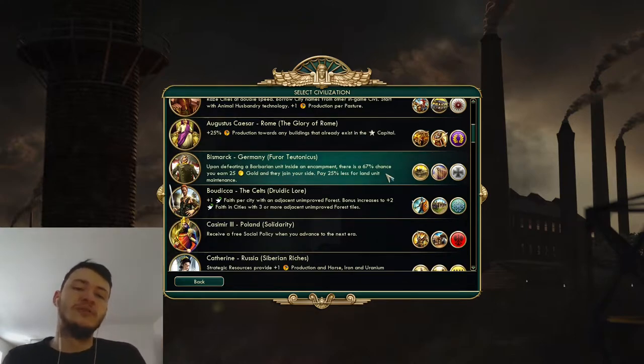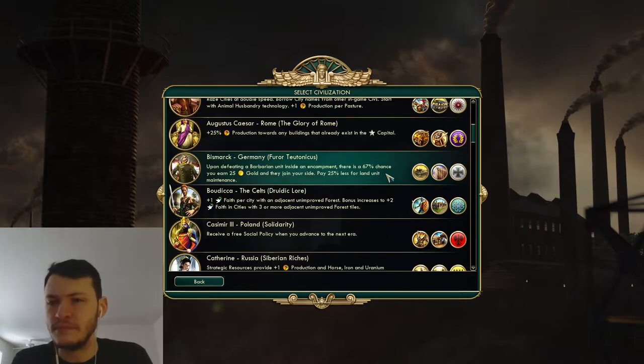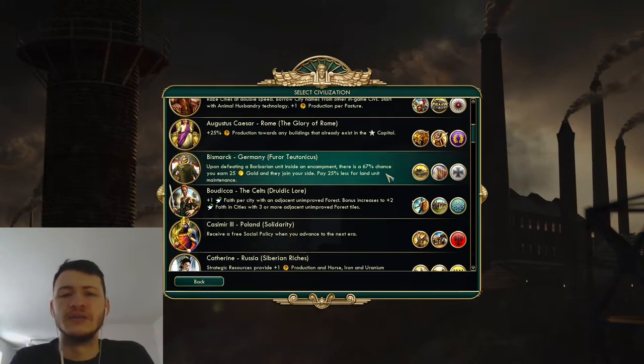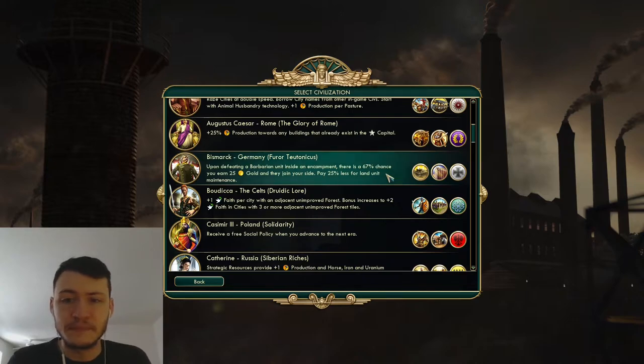Germans make the cut because their unique ability allows you to build up that ancient army faster, and the less unit maintenance you pay the better. If you're going into the negatives on gold in the ancient era, you're already far behind in science - you won't get a gold-producing building until markets unless you're China. Even if you take out two other civs and take their capitals, if there are still three more, they can walk all over you in the classical or medieval era. So this gold saving is very helpful to maintain that big army.